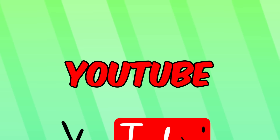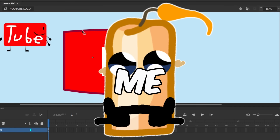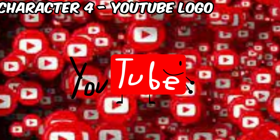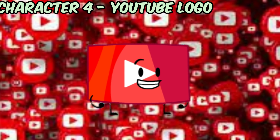Our next character is YouTube itself. While making the YouTube logo, it reminded me to say: please like and subscribe — it helps me out a lot on making new videos, and if this video gets 1,500 likes, I'll make a part three. Anyways, what I did was remove the word 'YouTube' out of YouTube and just keep the logo. Character number four is done.